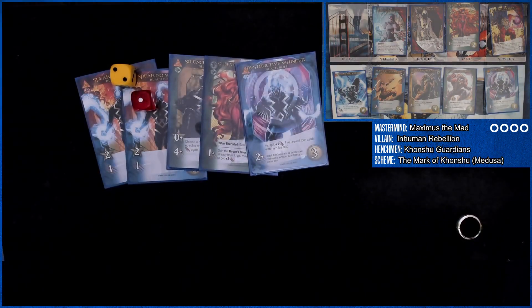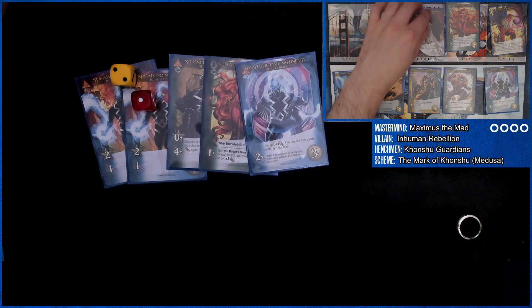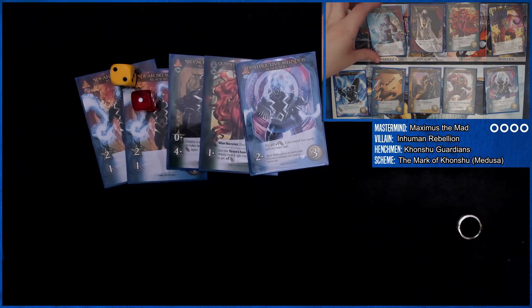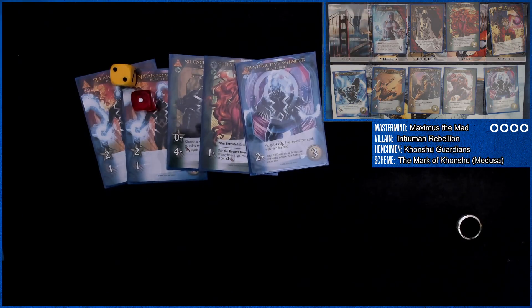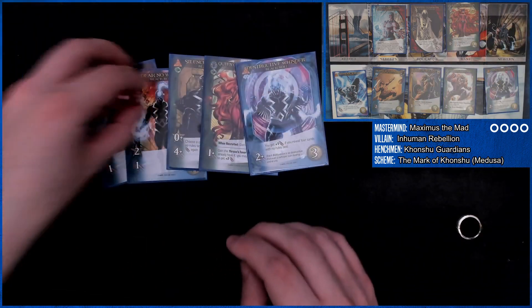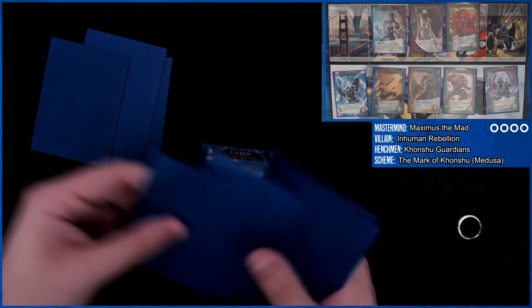We can spend three on you and KO this guy. We have eight remaining. We can spend five on here and KO one of your heroes — no, we don't want to do that yet. We can spend seven on you — I'm just going to spend seven on you. We do have to work on Maximus too, but that's kind of how this one works. You should have been in my hand — that's okay, I'll just phase you again.